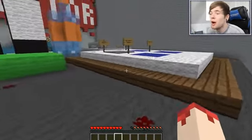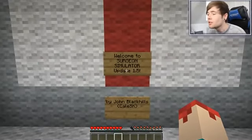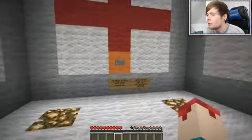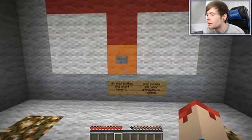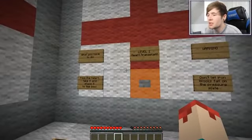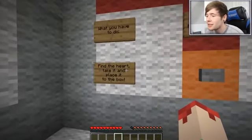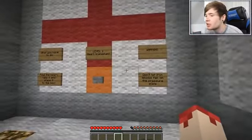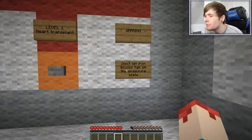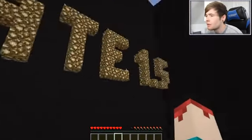No one would trust me as a surgeon — no one, that's who! Let's get this started: start Surgeon Simulator, welcome to Surgeon Simulator by John Black Hills or Kale SK. Let's hit this button and start level one. It's level one: heart transplant. I actually feel quite nervous now. Find the heart, take it, and place it into the box. Warning: don't let iron blocks fall on the pressure plate. Let's see how this goes.